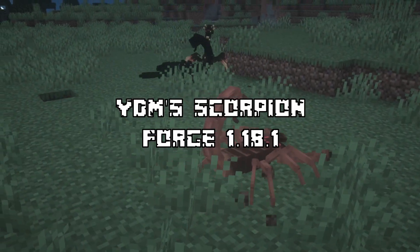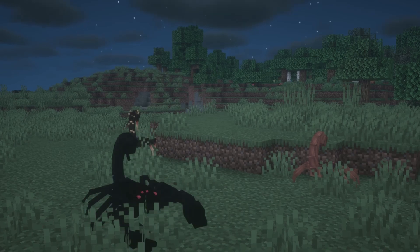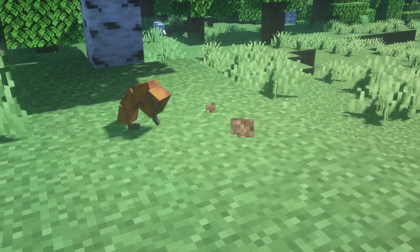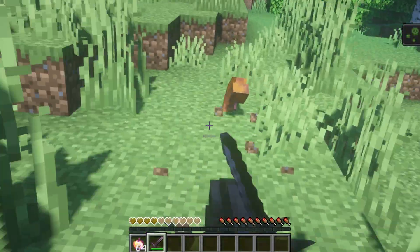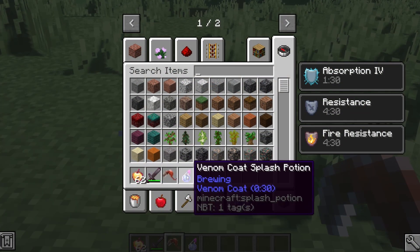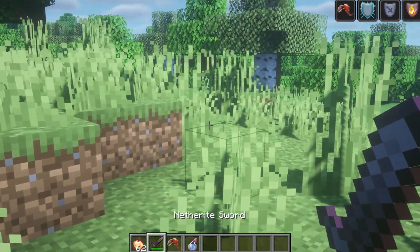YDM Scorpion is a simple mod that adds scorpions into the game. These scorpions vary in different biomes and dimensions, but they all burrow underground during daytime and have particles above ground to indicate their presence. When they get close, they will un-burrow and start attacking you like normal mobs. They sometimes drop their stingers on death, and it can be used to brew a potion that allows you to poison your attackers. Overall, it's quite a nice mod.